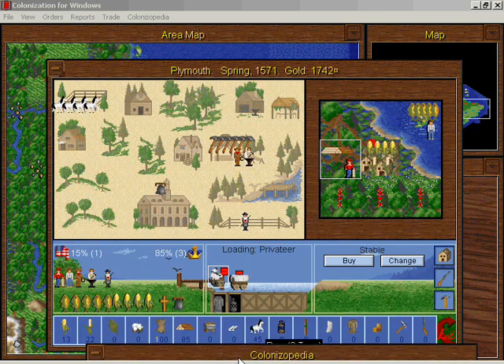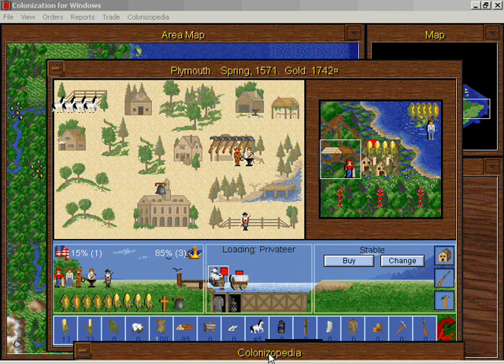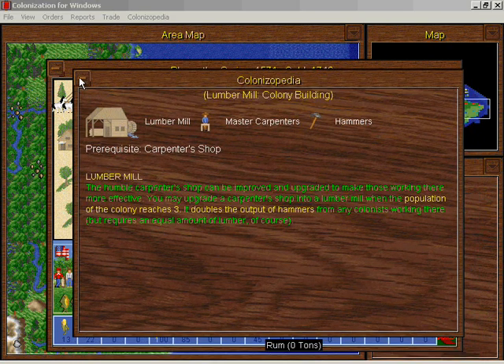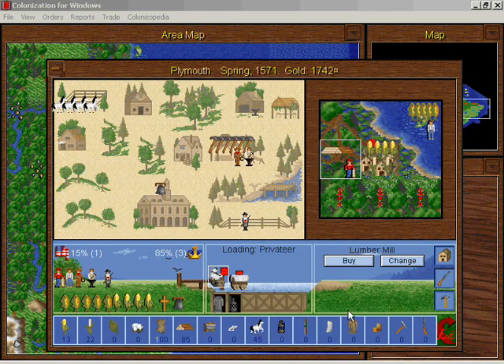We could use twice as much lumber, but this expert lumberjack has a lot of wood to work with. We might actually be using more wood than they're producing right now because we've got only 85 tons of lumber left. But I will build a lumber mill — I want it!